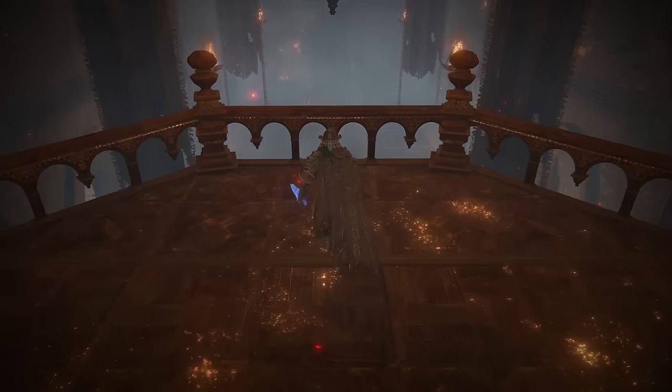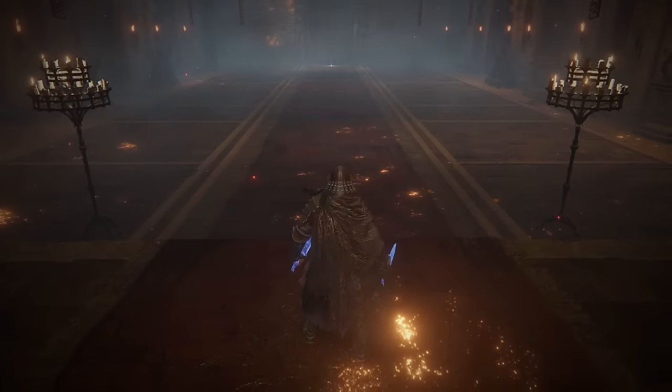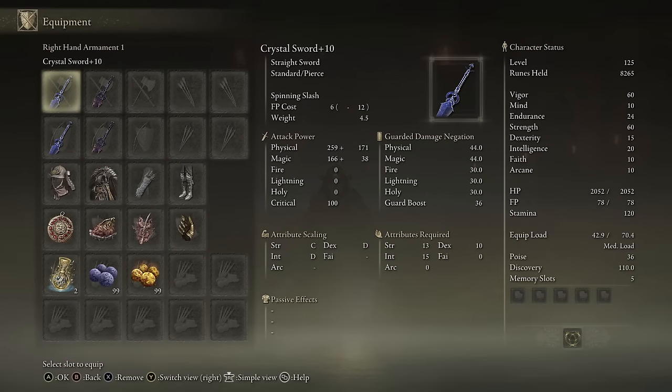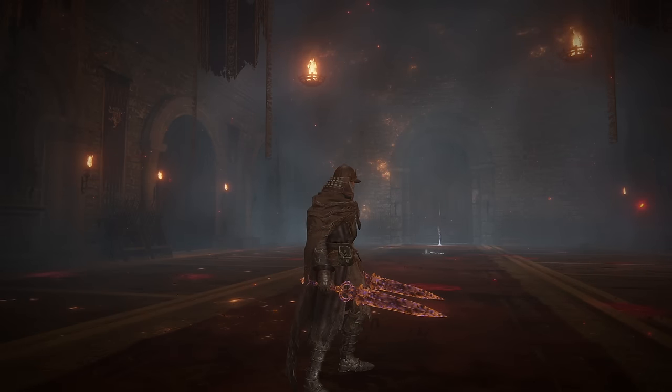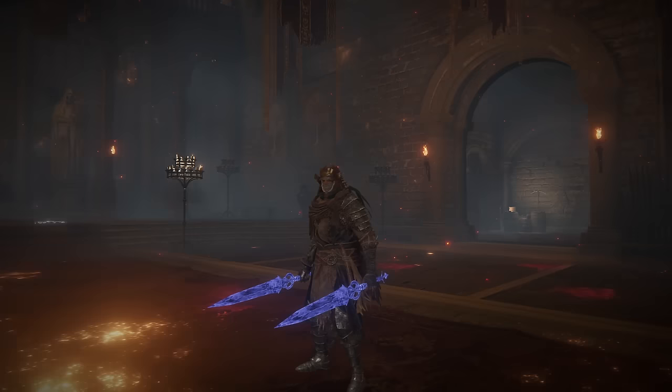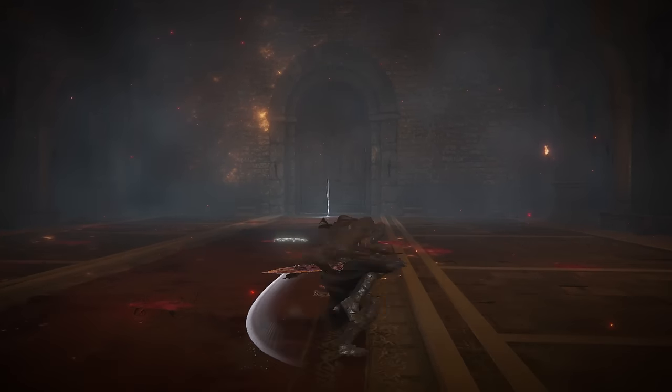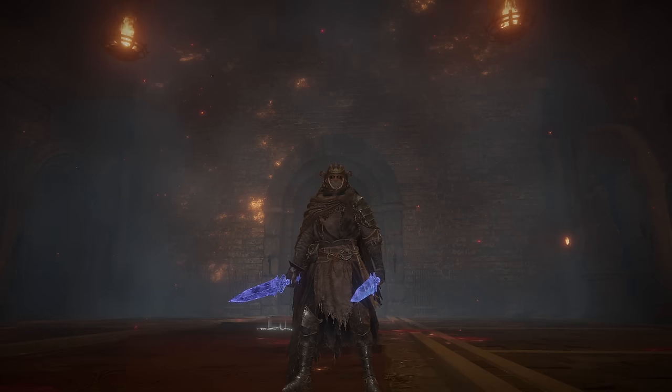Now these next two Enchanted Swords are virtually identical, except one does slightly more damage than the other, and one of them also does 50 Rot buildup a hit. The swords I'm talking about are the Crystal Sword and the Rotten Crystal Sword — both come with Spinning Slash for the Ash of War. The Scarlet Rot buildup is actually slight Scarlet Rot buildup, so it's not going to be as potent as normal Scarlet Rot. Both variations just look like they should be a lot better than they are — you pretty much never see anybody use these weapons. Now you might see more people use them because Spinning Slash is actually a lot better. The Rotten ones do slightly less damage than the normal ones, by the way.